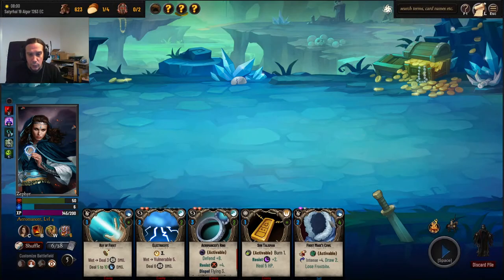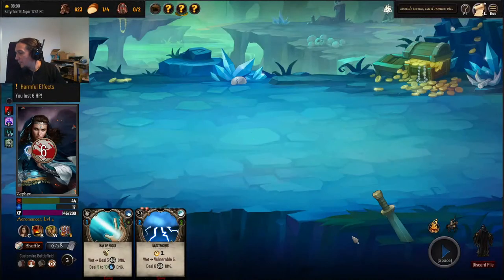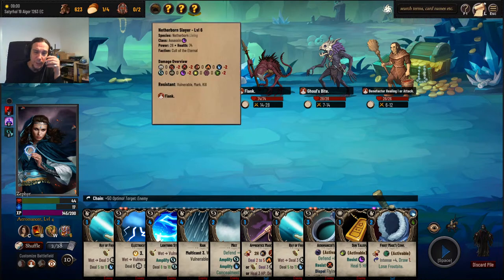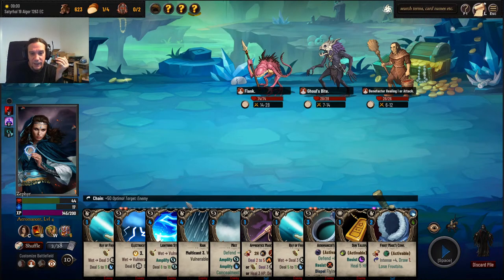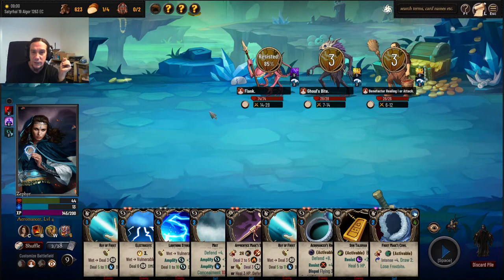Should do the healing when I can. Ranged attacks are ineffective — that's why I failed there, gimped myself. The passive damage from those spells is so good. We're doing a lot. Alright, so scout ahead to make that Festering Wound at least cheap to play, and the rest is just easy pickings.